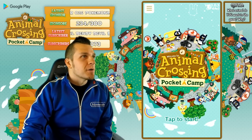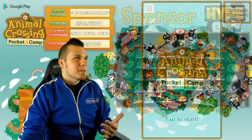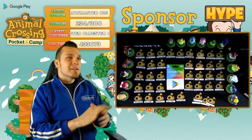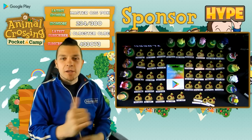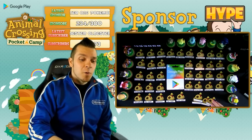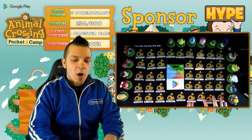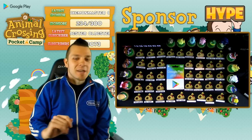Right over here is our sponsor hype area with the sponsor bell bags. If you become a sponsor, not only do you have access to Abdalimoji, you earn double smash coins, get entered into a $50 Google Play giveaway, and you'll get one of these awesome bell bags with your name on it plus a free shoutout. We got a couple extra ones — let's fill up this bottom row. I've also got all my Animal Crossing Amiibo over here, looks pretty epic.